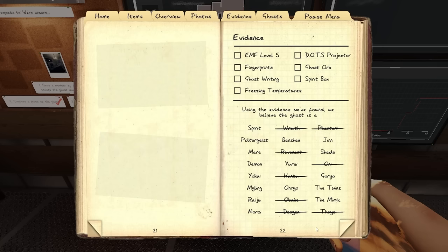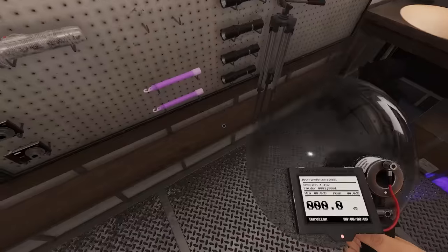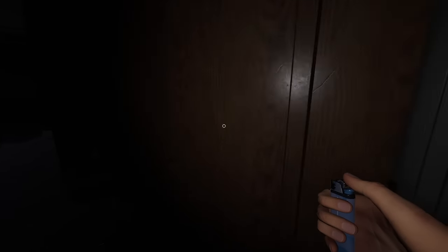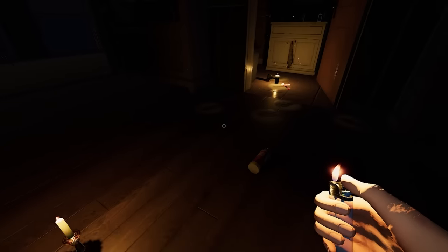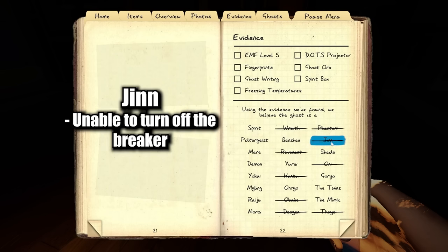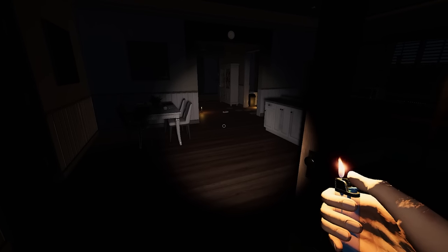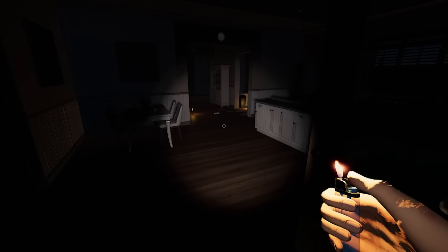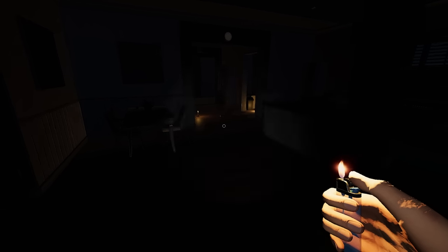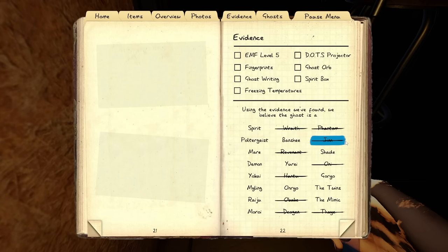Let's set up for a Yokai and Myling test. This ghost turned off the breaker — actually that's good for us. There is one ghost completely incapable of turning off the breaker, and that is the Djinn. Another way to test for the Djinn is to get into a long corridor: when the breaker is on, the Djinn will speed up when it sees you and then go back down to normal speed when it gets close. I'll show what a Djinn test looks like. You can also do a reverse Djinn test by turning off the breaker to see if the ghost doesn't speed up when it rounds the corner and sees you.